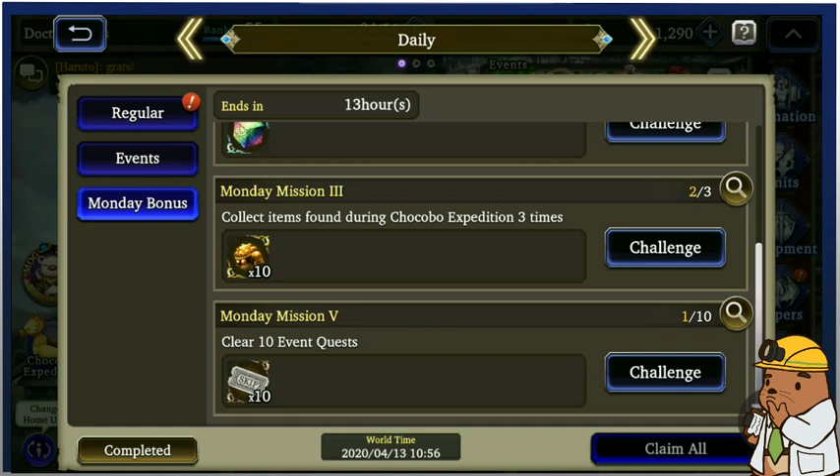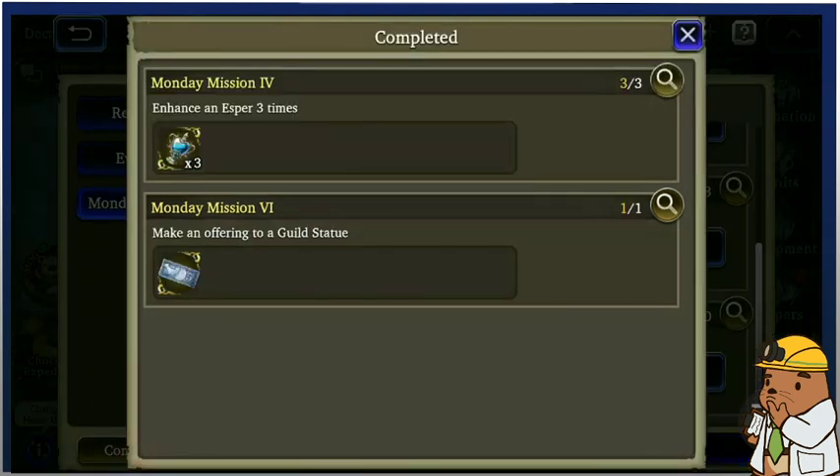Clear 10 event quests and you get 10 of the story skip tickets. Enhance an Esper three times and you get three medium NRG tickets. And the most important one — make an offering to a guild statue, which I know you're all doing anyway, and get your five-hour chocobo ticket expedition, which is an amazing reward.